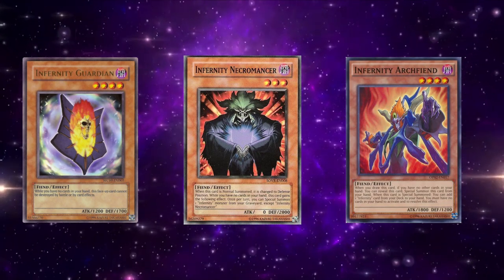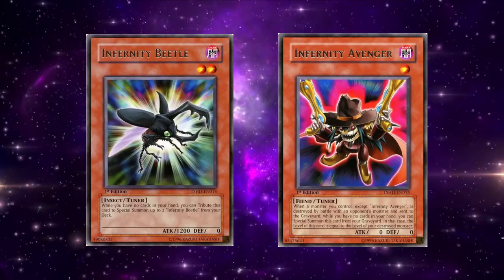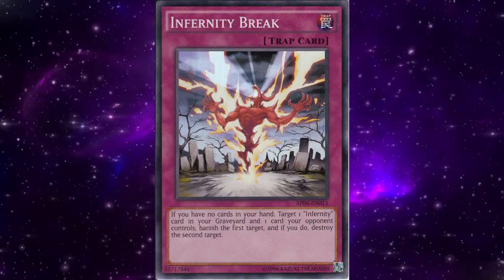This was when the archetype got some of their best support. They had two tuners for the archetype, finally, with both Infernity Avenger and Beetle. That did the job. Infernity Break was a decent removal option for the archetype as well.